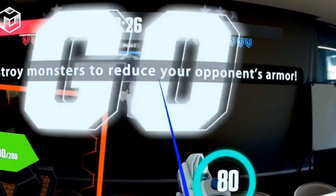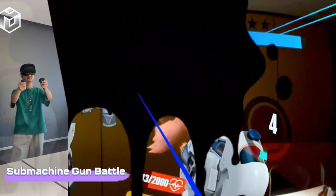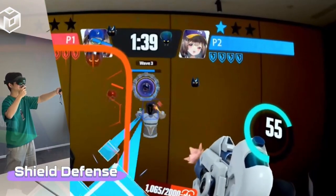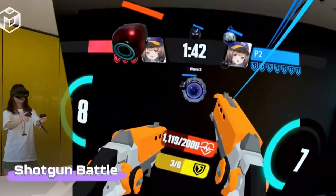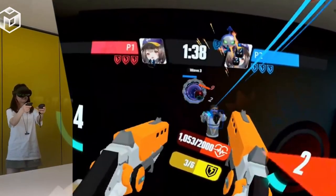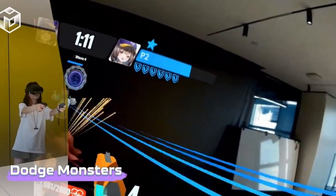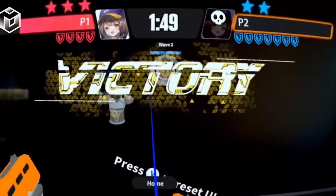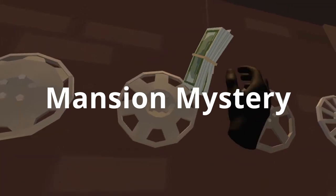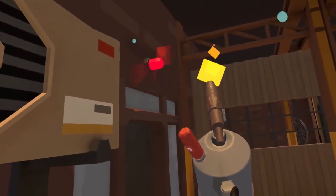Next up is Meta Hazard, an action-packed VR game available on SideQuest. Players engage in intense 1v1 first-person shootouts set in a mixed reality environment. The gameplay involves strategic weapon usage, attacking opponents, and mastering dodging and shielding techniques. One of the notable features is the flexibility in weapon and shield combination, where players can strategically mix and match during battles to gain the upper hand.